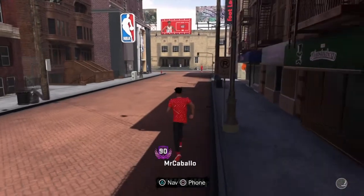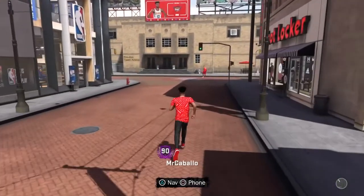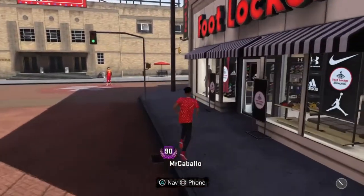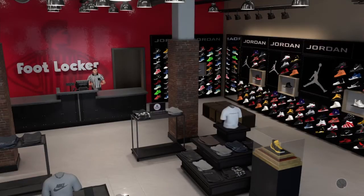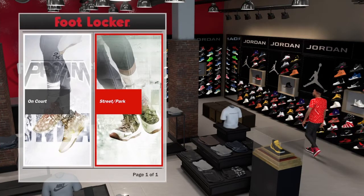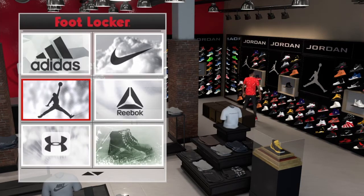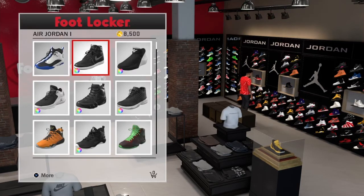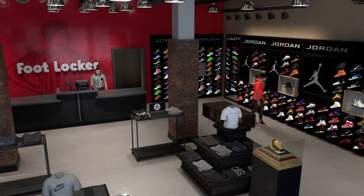After you go to the swag store, you're going to want to run to the Footlocker. You can go to Footlocker or MyCourt, but I don't see the point of going to MyCourt because that's pretty far. I'd rather just go to Footlocker — I feel like that's the fastest because at the barbershop you're stuck in animations. So just go to Footlocker, check the clothes, then leave and go back to the swag store.